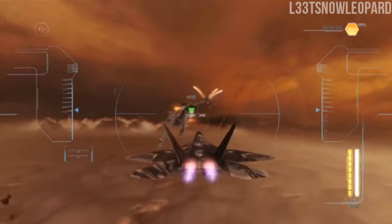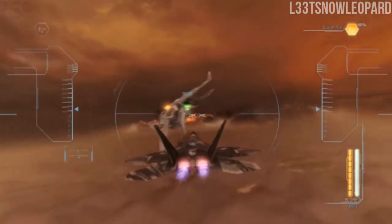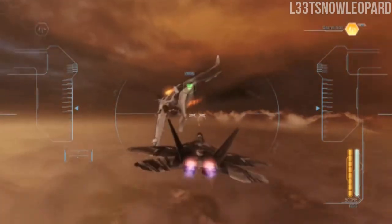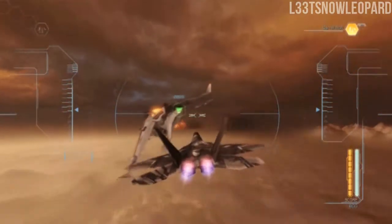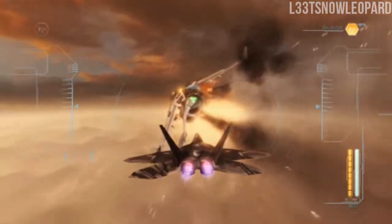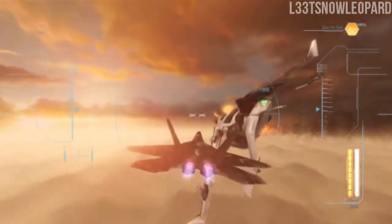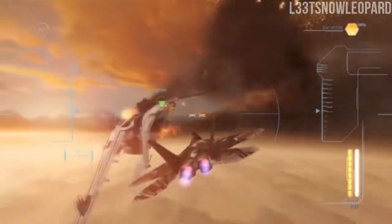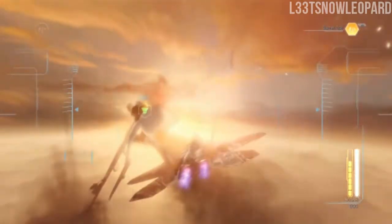If you haven't gotten your five guided missiles achievement or trophy yet, you can just fly around here and wait for it to cool down and use it again. You don't actually have to hit anything — you just have to activate the ability and not die. So even if you die during the fight, you can stay here and do that.